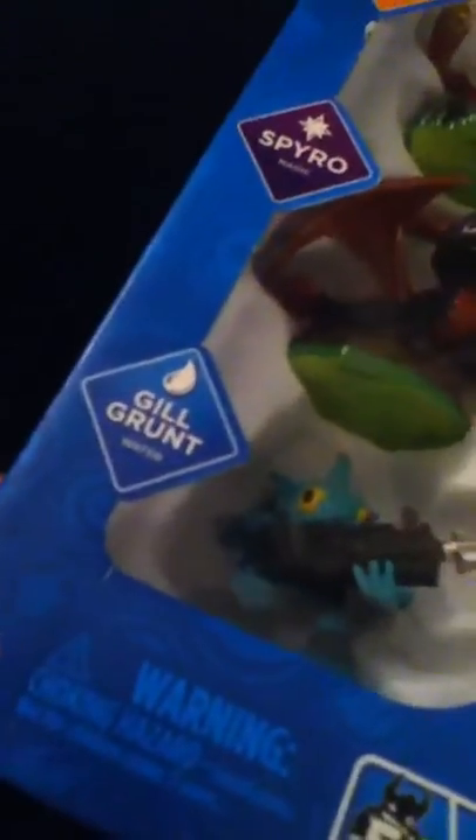and Gill Grunt. It also comes with the video game, Skylanders figures, Portal of Power, character poster, trading cards, sticker sheet, and web codes. Web codes mean you can play mini games on the computer. So basically, you put Spyro on the Portal of Power and Spyro goes into the game.